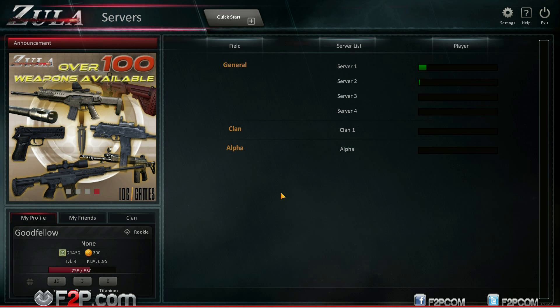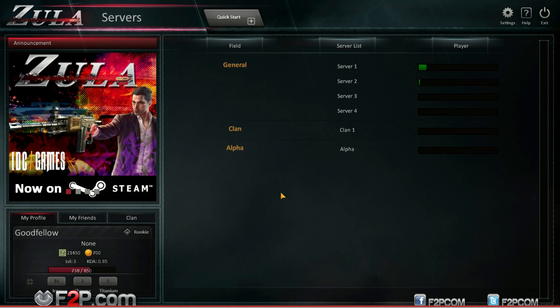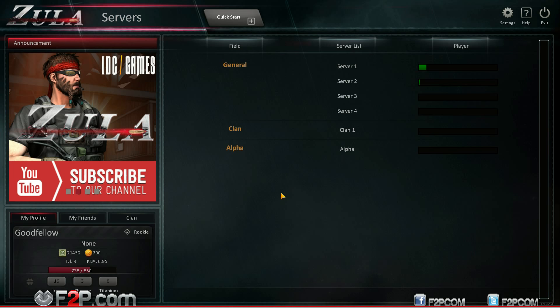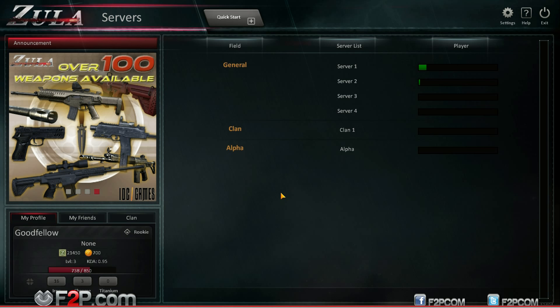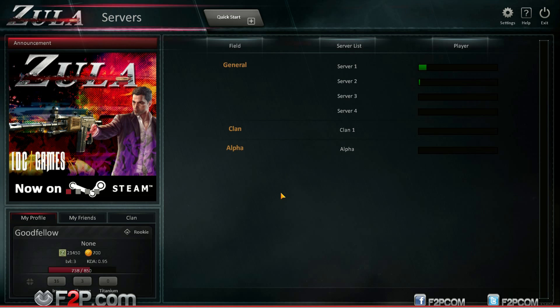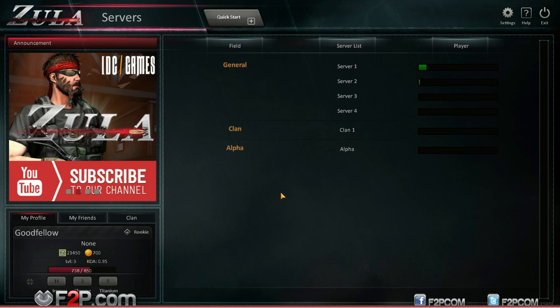These kinds of games get kind of rehashed and thrown out every so often, and Zula just appears to be another one on the list. I believe it's developed by a Turkish developer, so it's relatively successful in Turkey and it's now doing the rounds to a more global market. It's available as a client download and through Steam, currently open access and free-to-play — anybody can jump in.